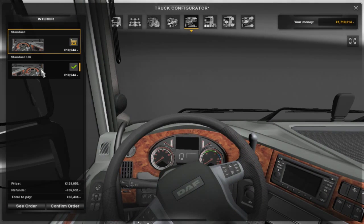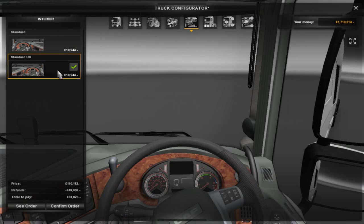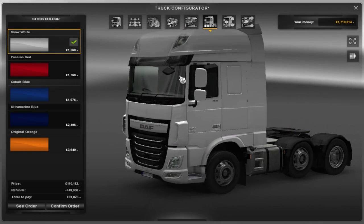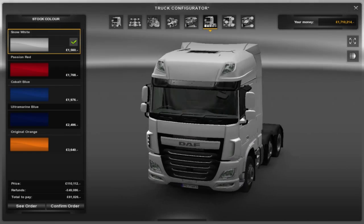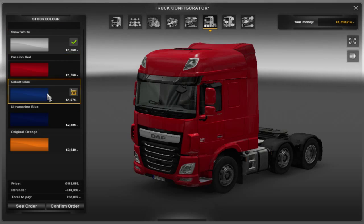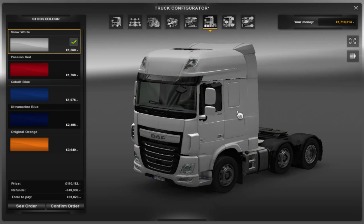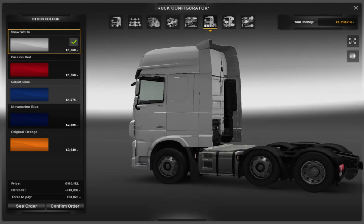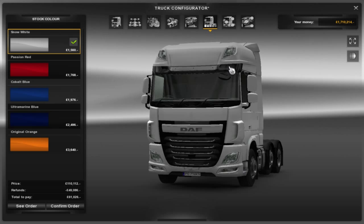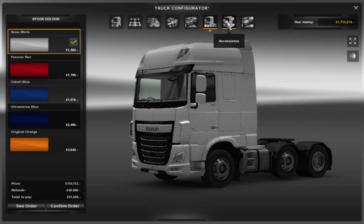So we've got it on left-hand drive, but you can have it on the right or the left — we're going to stick it on the right. Moving over to the paint. Because this is still a public beta, we've only got a handful of colours: red, blue, darker blue, orange. We're going to go with snow white. It looks very nice. I'm not really a fan of DAFs normally on Euro Truck but now they've brought this one out, I really do like the look of it and I think we're going to keep this DAF.